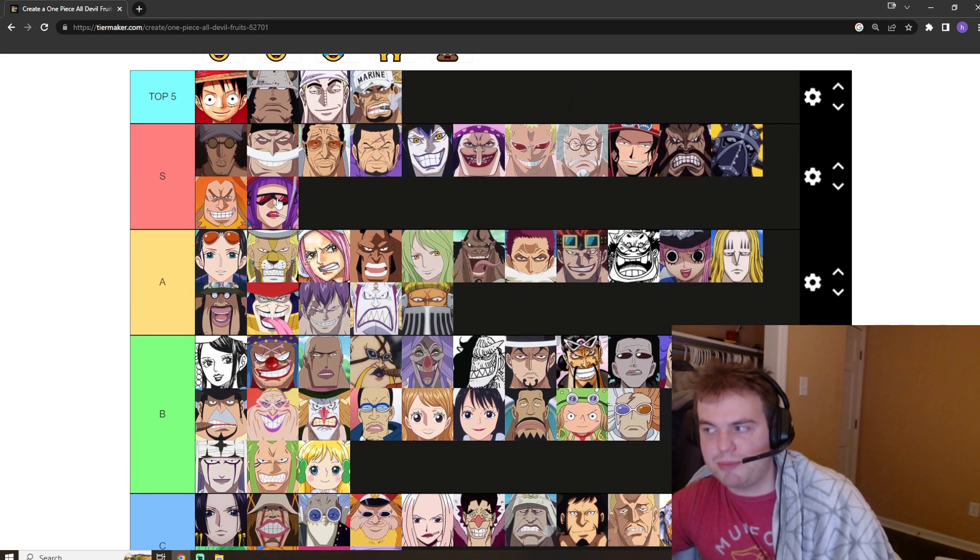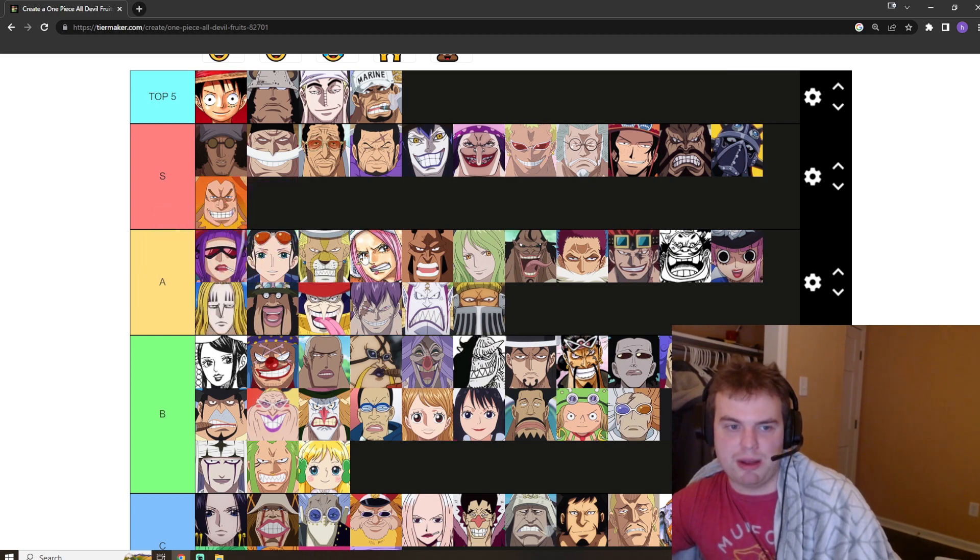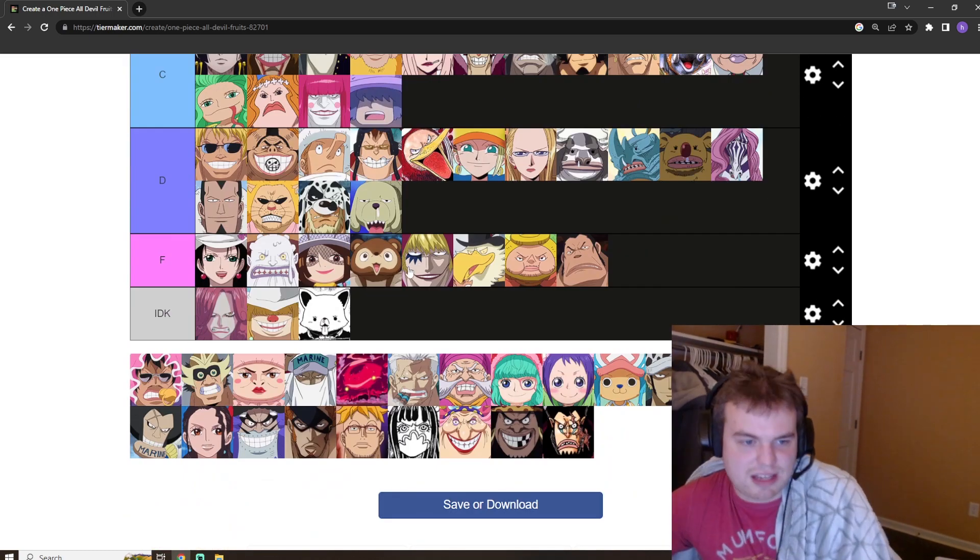Honestly, because Betty's fruit has to work on other people, I'm demoting Betty. I'm putting her at the top of A tier. Yeah, that seems right.